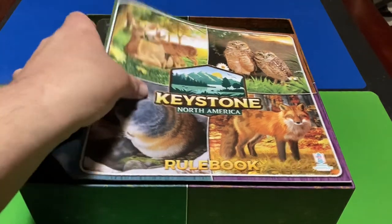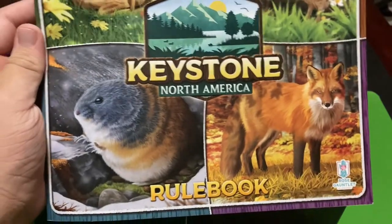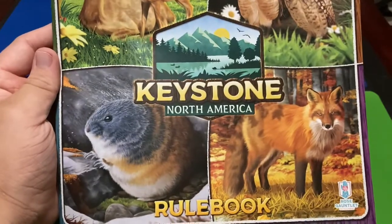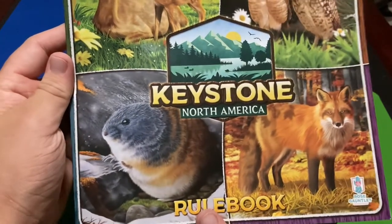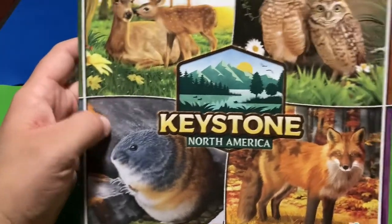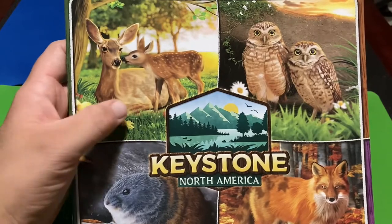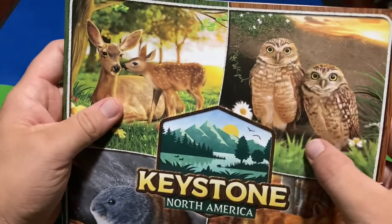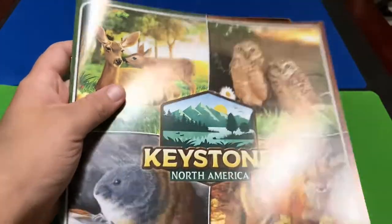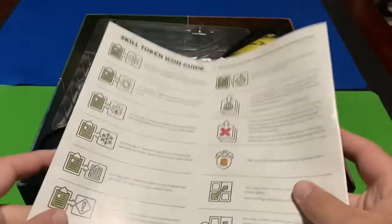Here's the rule book with some more animals on it — we've got the red fox, and I'm not exactly sure what this other one is supposed to be, maybe some sort of mole or rodent, maybe a groundhog. Then we've got some deer, and some owls here — I think these are burrowing owls but I could be wrong.